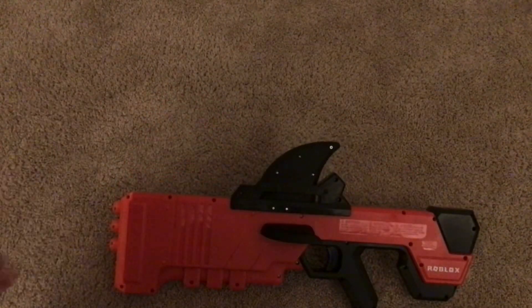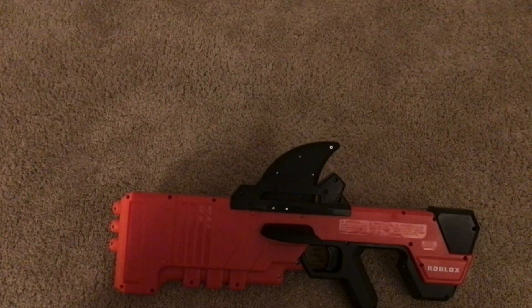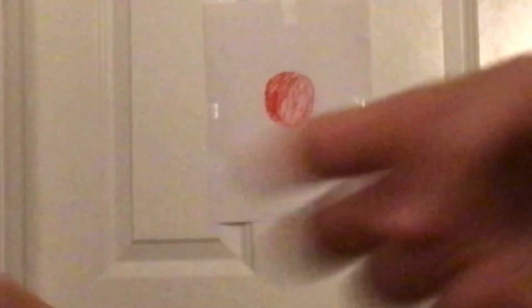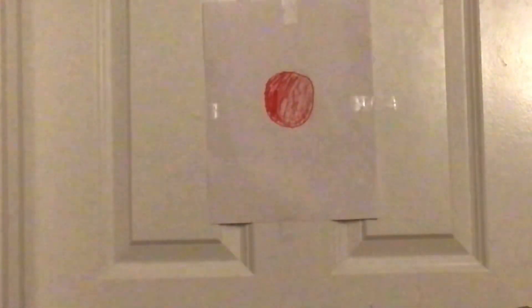It's super fun, and there's a chance we could be doing some IRL MM2, which I'm super excited for. That's the logo. There's our artistically made little target. Let's do rock paper scissors to determine who shoots first — it's a little farther away than it appears in the video. Best out of three: rock paper scissors.